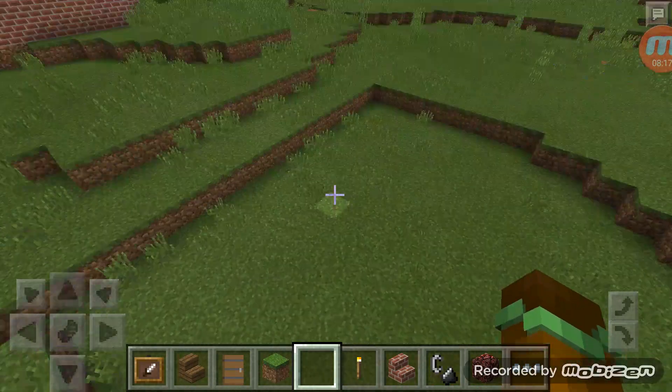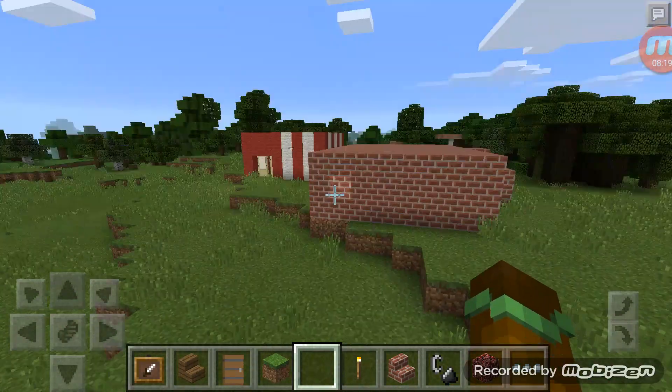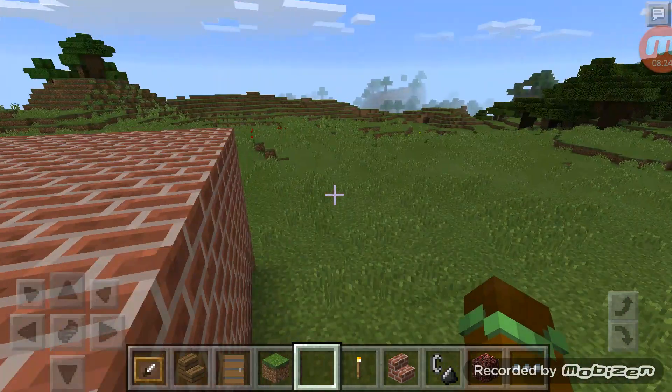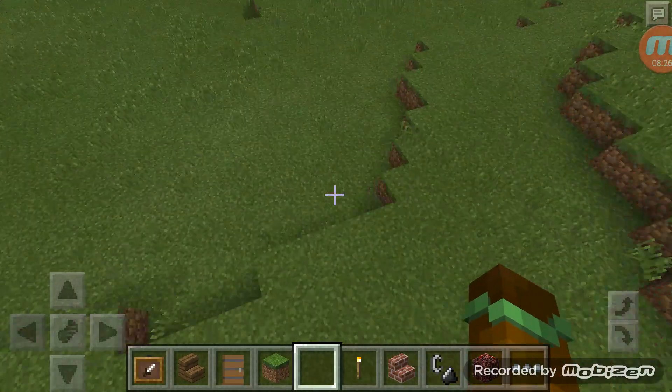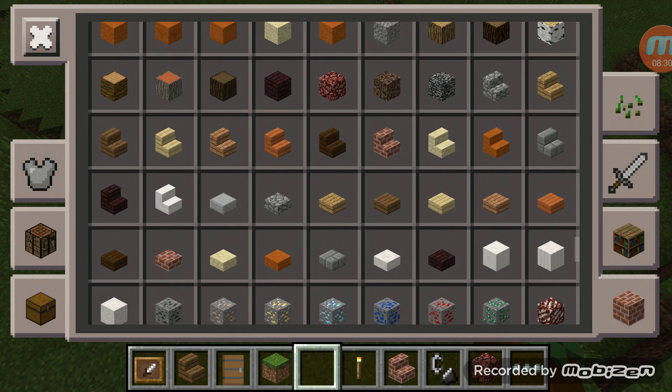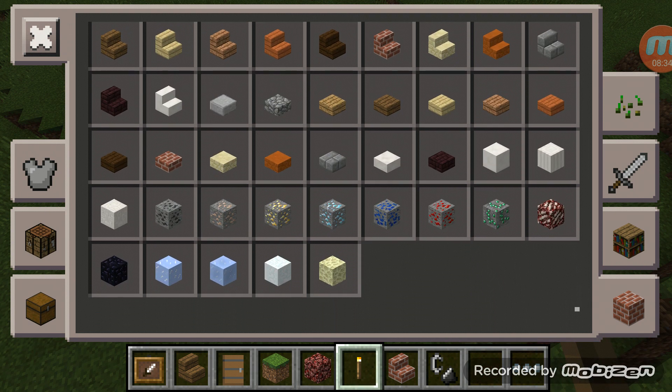Everything — every challenge is gonna be in survival. We're just making our houses in creative, and apparently Riley's house is bigger than mine. So we're gonna need netherrack again.